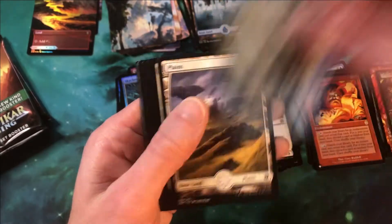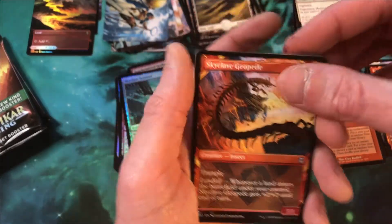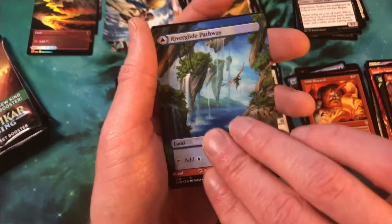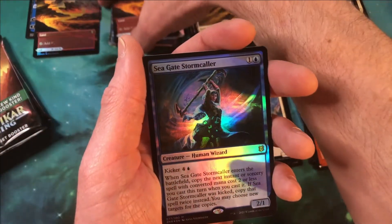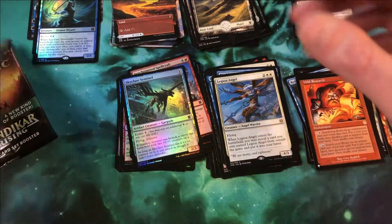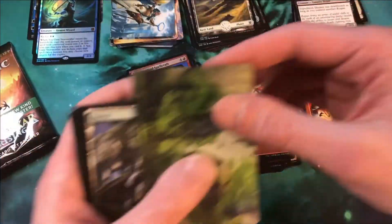Getting close to the end of stack number two. Another Skyclave Geopede in showcase, and then we have Dreadworm Skulker and a Pathway — another Pathway! Extended art, Lava Glide on the back — very, very cool, actually the same one that we got in foil. Speaking of foils, that's a Foil Seagate Stormcaller — very, very cool. So we have a foil mythic in this pack — that is mythic number two. Come on box, give me a couple more mythics! Extended Art Pathway is here — put it on top of the art cards.